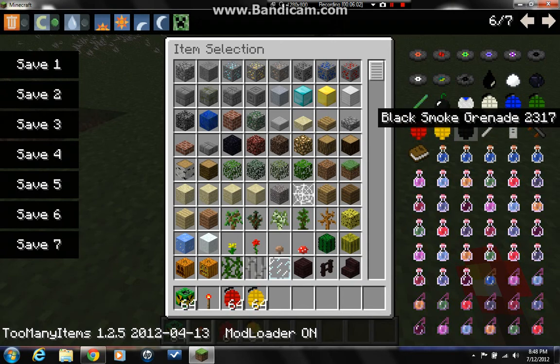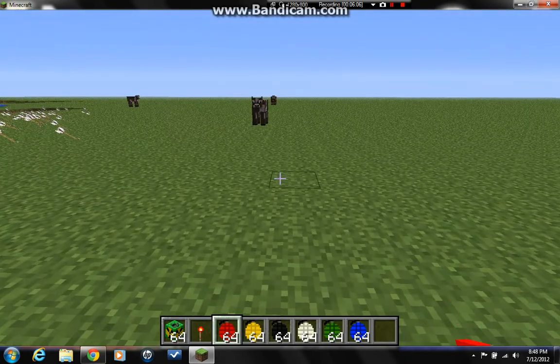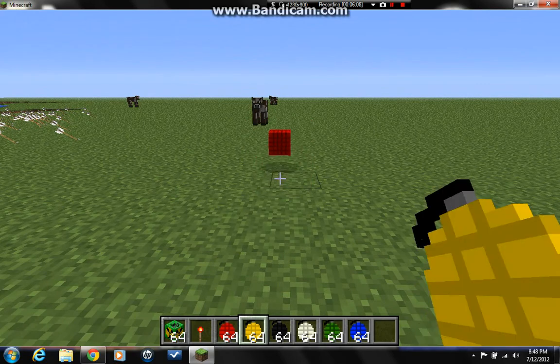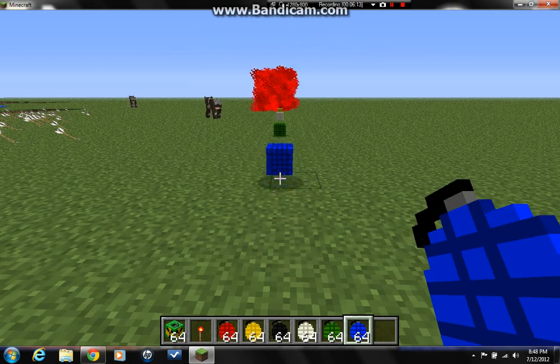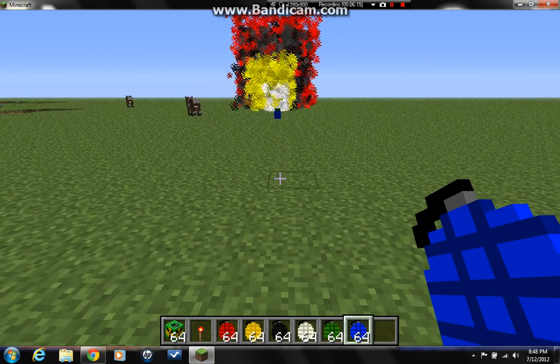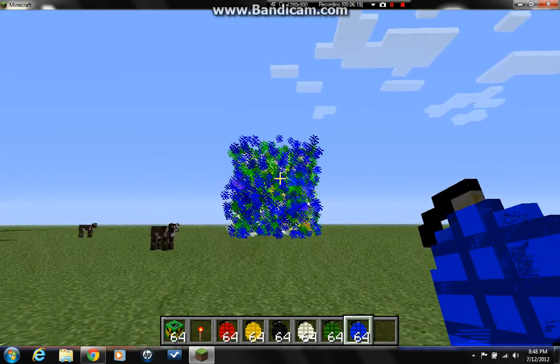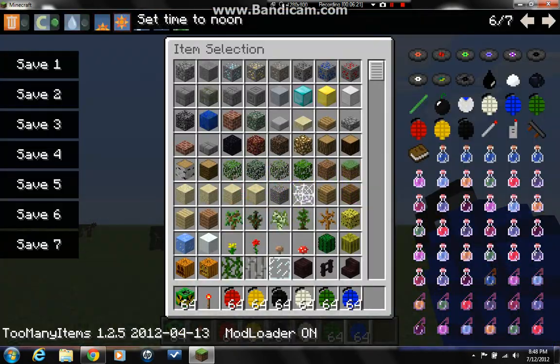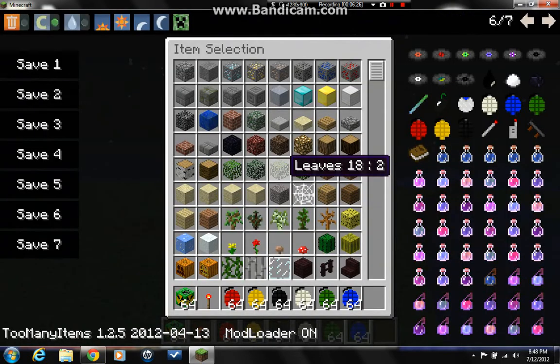Let's go ahead and do all the smoke bombs — throw them all together. That's kind of what a firework is like. Let's change to nighttime. Fireworks are like red and yellow but they kind of glow, so yeah.